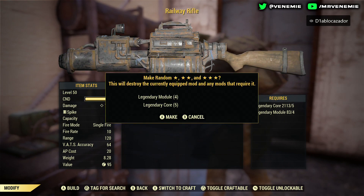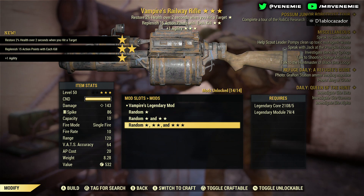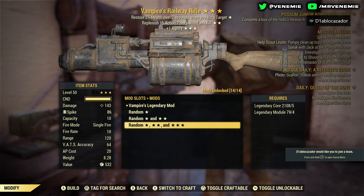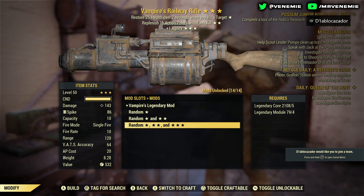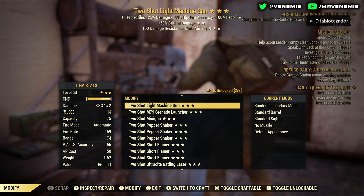Starting off with the first one: a Vampire railway rifle — replenish 15 action points with each kill, plus one agility. For a first roll of the day, not bad at all. That is a great roll to start with, hopefully we can get some better ones.